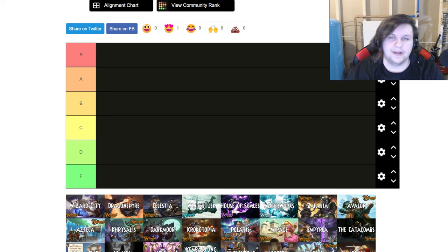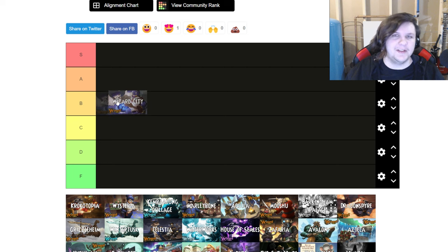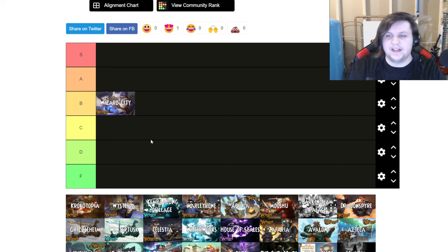Without further ado, let's get into the video. I'm going to order these properly — quick snap transition — and we're back. First off: Wizard City. You love it, it's the first world in the entire game. I'm going to put this at a solid B tier.